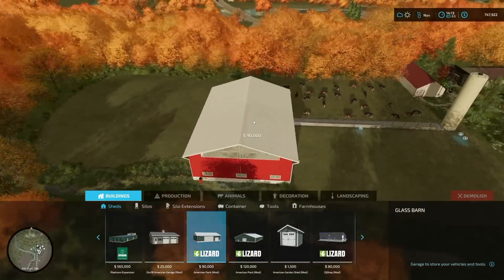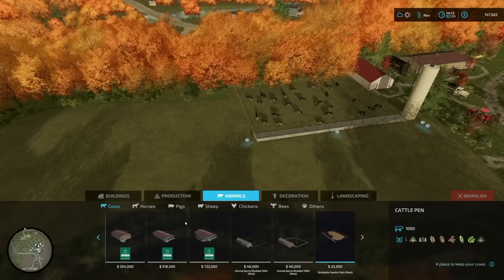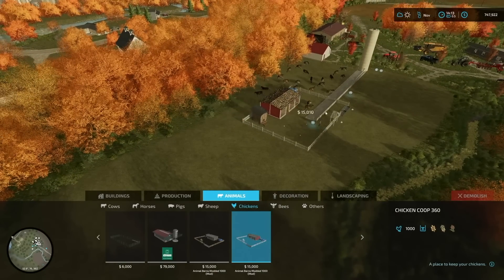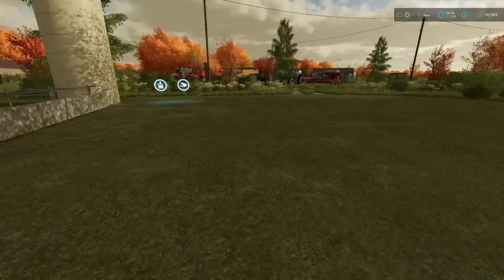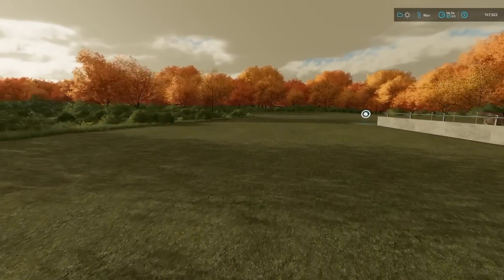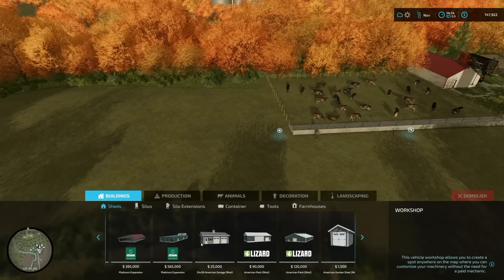Now we're going to get more into finishing building our farm. We've got cattle over here — nice happy cattle. I did think about doing some chickens though. That chicken pen's way too large — maybe we'll just wait for an open chicken pen. I think this main area through here may work really well as a road, and maybe something here on the side — maybe our house, maybe a smaller garage, something like that. Definitely keeping the cattle where they're at.